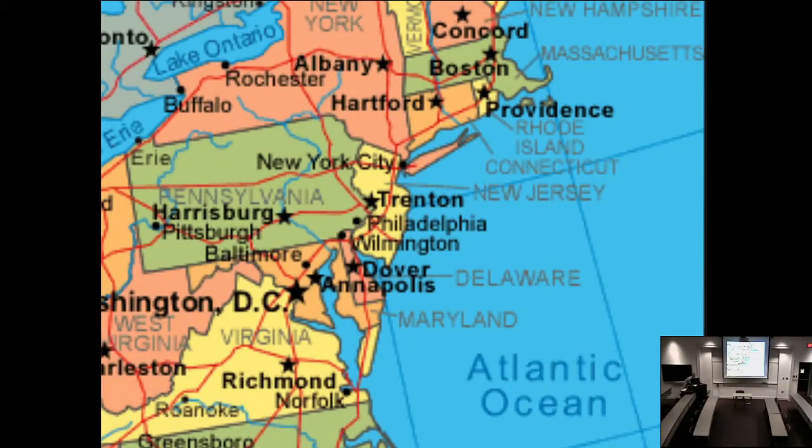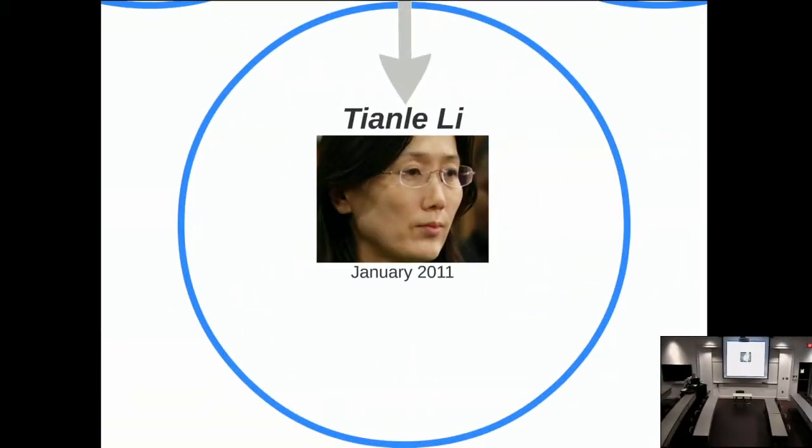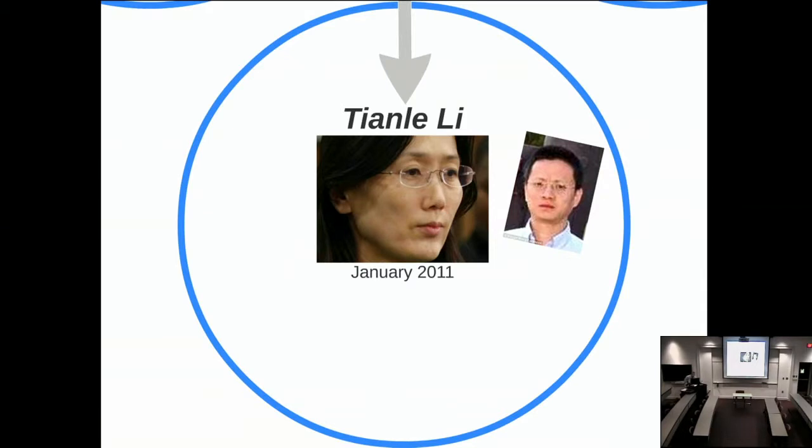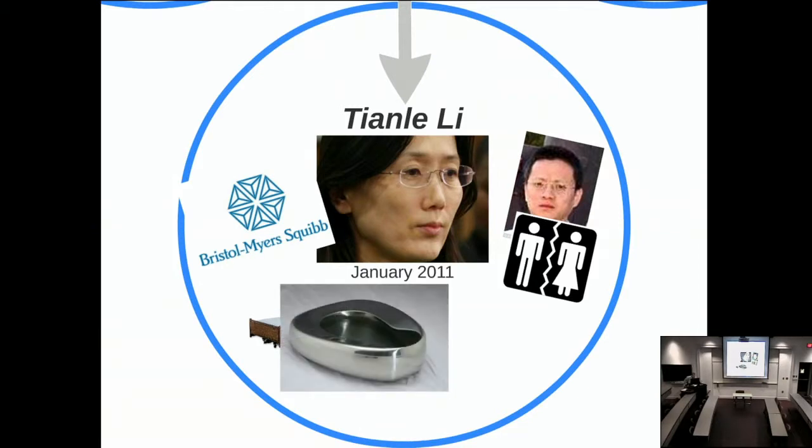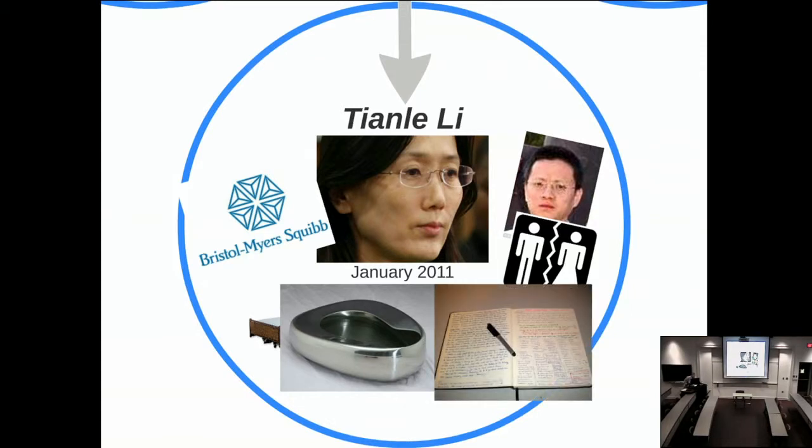The next case takes us to New Jersey and Tianli Lee. She poisoned her husband due to friction between eastern and western culture—he wanted a divorce and she did not. She worked at Bristol-Myers Squibb, a well-known chemical company, which gave her easy access to thallium. She stayed with him throughout his ordeal, even changing his bedpan. They eventually found she kept a diary, just like Graham Young, carefully documenting dosages given and corresponding symptoms.